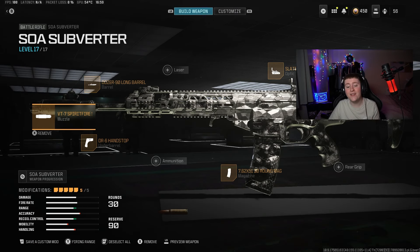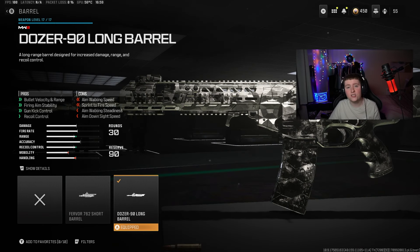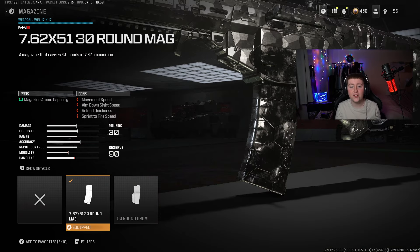You may be thinking how exactly you're going to do this, so right now I'm going to show you. The first step towards getting this challenge done is making sure you do have a suppressed muzzle on your gun. I am using the VT7 Spiritfire Suppressor L — this is a very good suppressor and I would highly recommend putting this on.